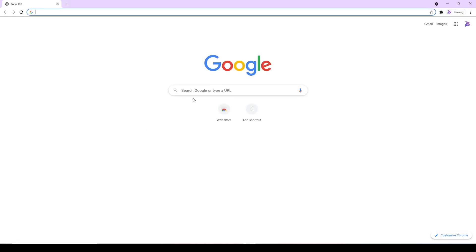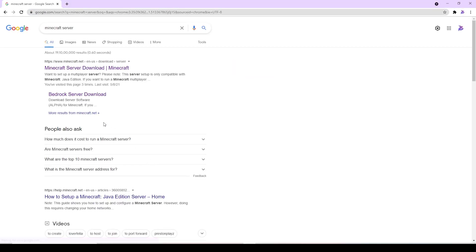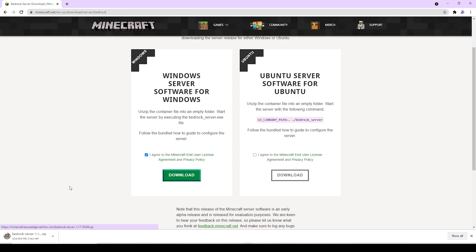What you want to do is open Chrome and type 'minecraft server'. For this guide, I am using the Bedrock version, but it's not a problem at all — all the port forwarding steps are almost the same. Accept the license and download the server files.